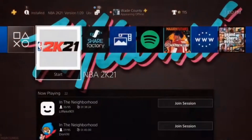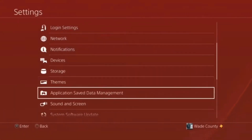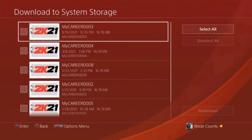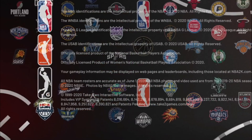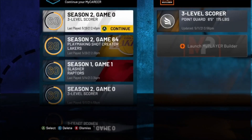If you're on PS4: close out NBA 2K21, go back into Settings, go down to Application Save Data Management, select Online Storage or USB depending on what you picked, select Downloaded to System Storage, NBA 2K21, and then re-download that MyCareer file that we uploaded at the beginning of the video. Hit Download and reload the game back up.